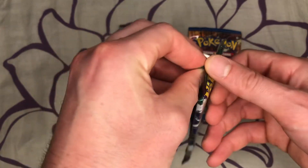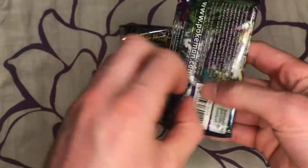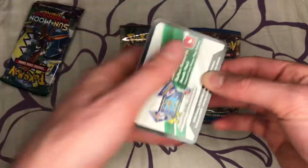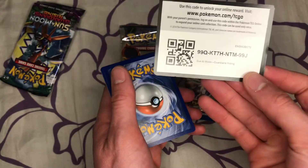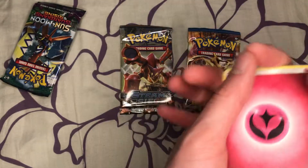Alright, put this off to the side and let's start off with Guardians Rising. See what we get in here. Open that up. We got a white code card, let's go. Code for anyone who might want it. For the front — gotta save the best card for last.